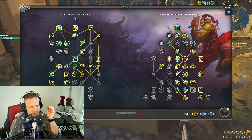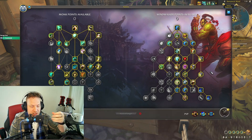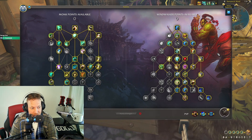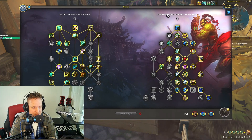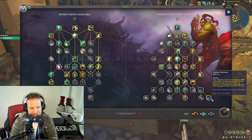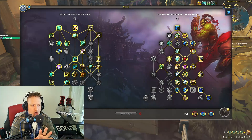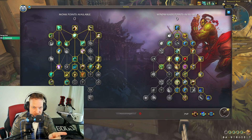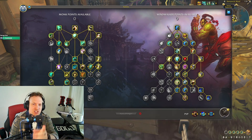So this is the setup I'd recommend for a single target raid build on Windwalker Monk. You've got triple defensives — Diffuse Magic, Dampen Harm, and Fortifying Brew — plus Touch of Karma if you want another. It's a smooth chi-generating build that just gets the damage there. I'm doing almost 40,000 damage on a single target boss fight, which is one of the highest I've seen from any class and spec. You could take Shadow Boxing Treads or Whirling Dragon Punch as modifications, but keep Feline Harmony for that eight percent damage boost. Let me know how you'd modify the tree in the comments!